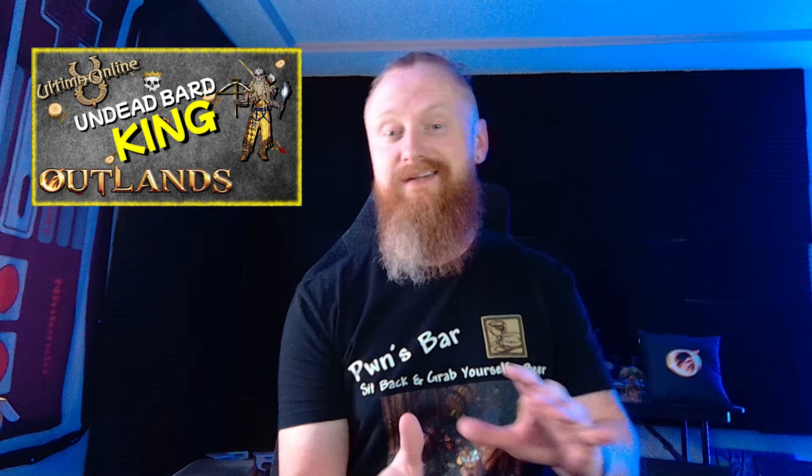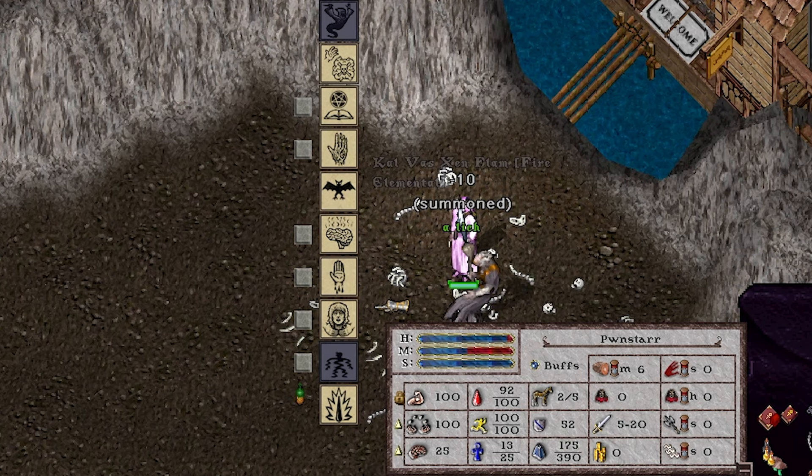Warning, this is not a new player template. It is, however, a lot of fun. Today we're going to talk about the Necro Archer Bard, which is basically just a modified version of Gong's Undead Bard King that we did a couple months ago. With the introduction of rank 7 for pretty much all codexes now, it's really opened up a lot of diversity in the templates these days. One of the most exciting things about this template is the ability to pull summons with just 25 intelligence. So with that, guys, sit back, grab yourself a beer, let's talk about it.